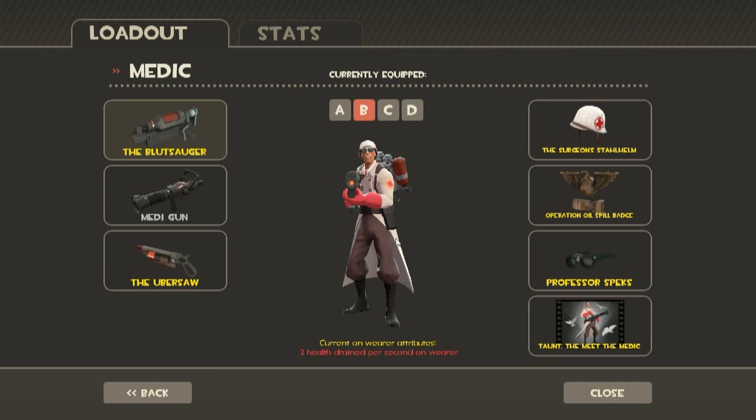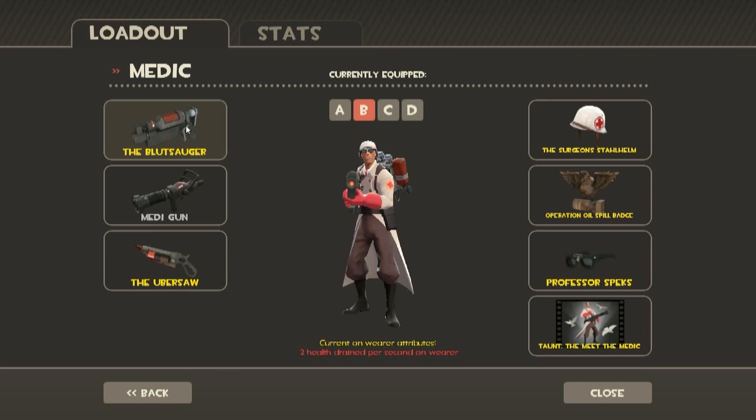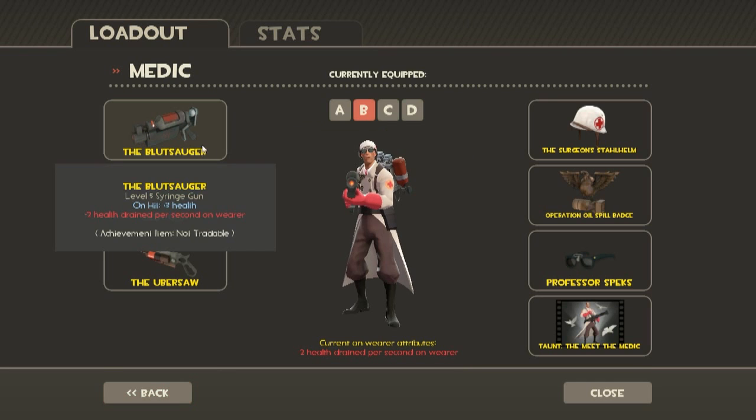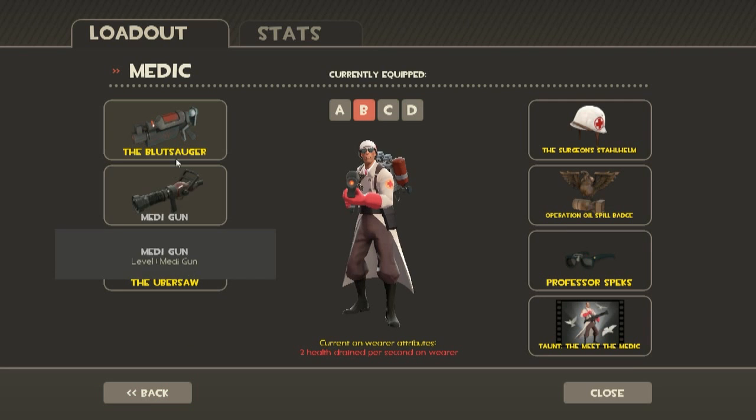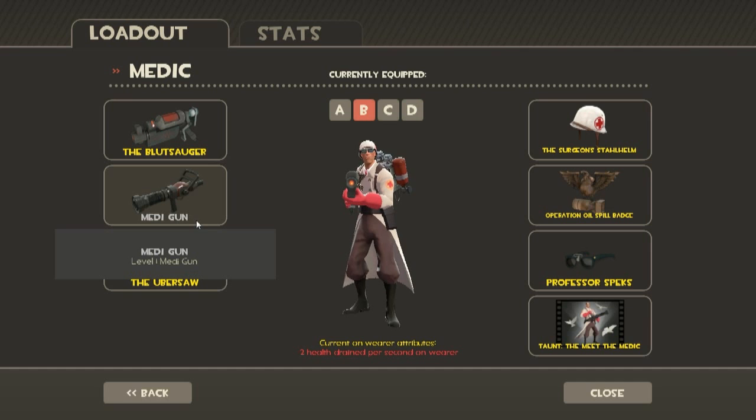Medic. Now, this is my most favorite MediGun loadout. This is the Blutsauger, the MediGun, and the Ubersaw. I might even want to try and test it out with the Overdose — these are basically several of my favorites. It allows you to run away from enemies, and the Blutsauger is especially effective to regain your health. When in battle at a distance, you could shoot at an enemy and gain some health for every hit. MediGun really easy — it pops an Uber.